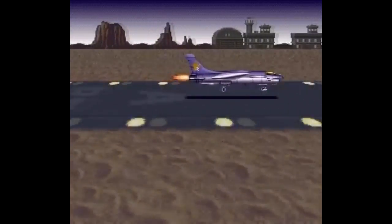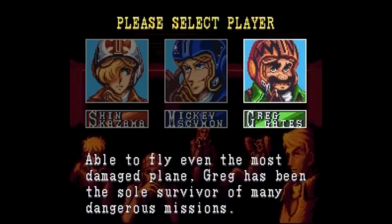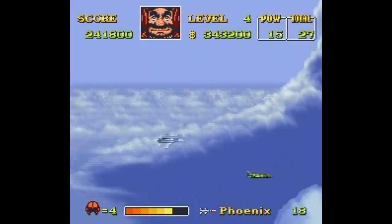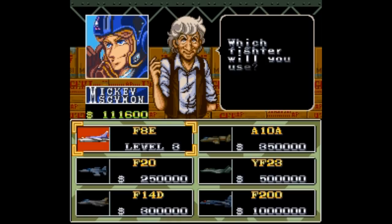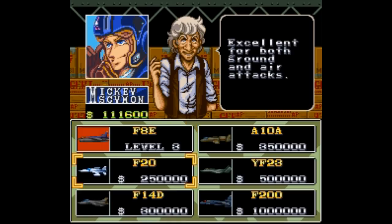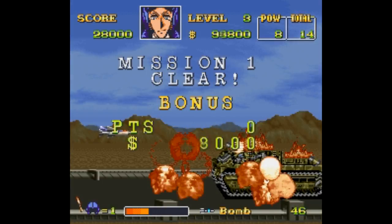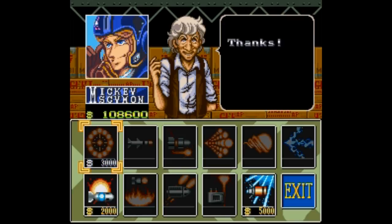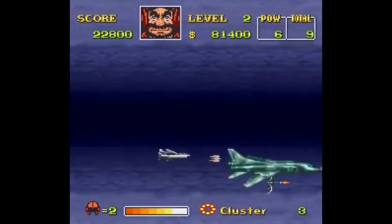There are quite a few things that make this game stand out. First, there are three pilots to choose from, and all have their strengths and weaknesses. Greg can withstand the most damage, Shin is able to power up his weapon quicker, and Mickey can carry the most power-ups at once. You can also upgrade your plane and buy whichever power-ups you'd like using money earned from destroying enemy ships. You can do this before every mission, adjusting what you need according to the forthcoming level. It's this kind of variety that makes the game hold up so well today.